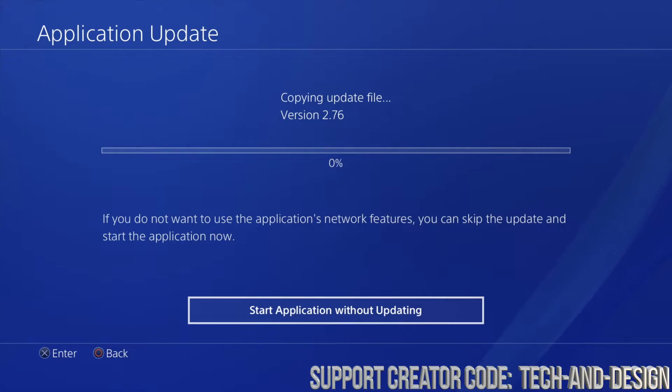It does say zero percent, which is actually what we want — before it was stuck at one percent forever. You want it to be at zero percent and then slowly progress. As you can see it's slowly progressing — it's not stuck at one percent anymore; it went up to two and then three percent. We just need to wait until it's 100%.